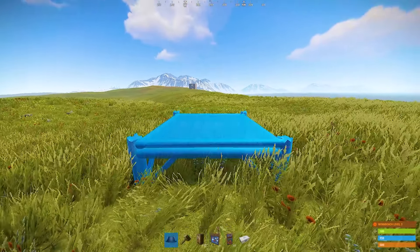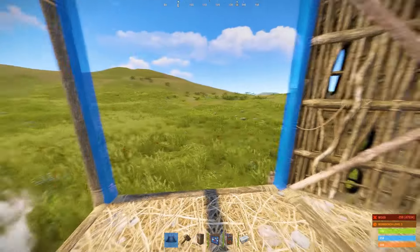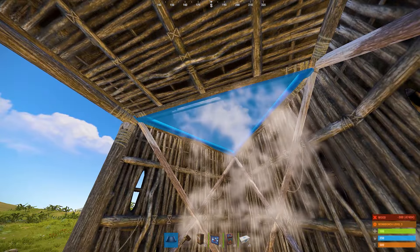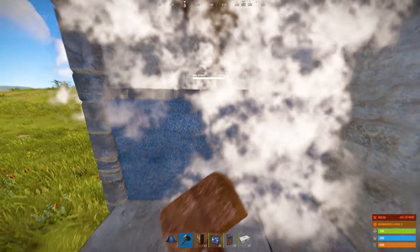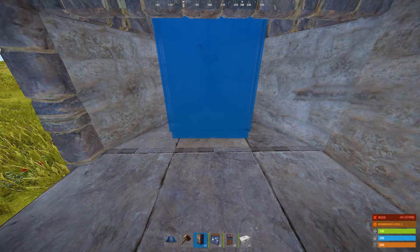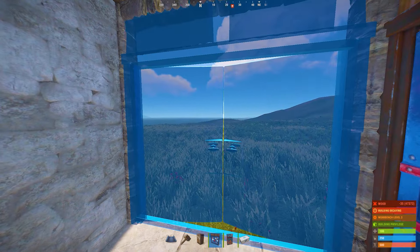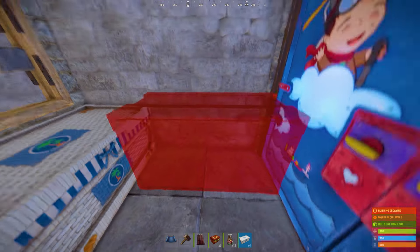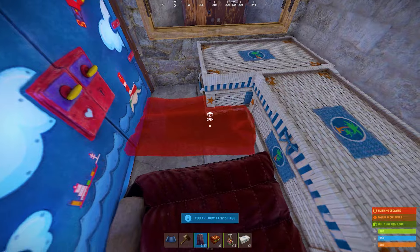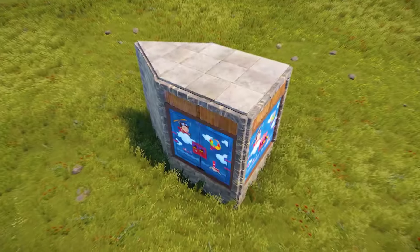The first stage of this base is very easy to build. Place one square and a triangle, and close this area with walls and add two wall frames. Upgrade your starter base to stone. Place a triangle frame here to make an unlootable TC in the future, and cover it with a window. Don't forget to put in the double doors. You can fit two large boxes, two sleeping bags, and a furnace into the square, which will be enough until you farm the resources to expand your base.